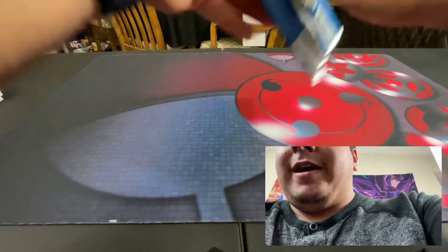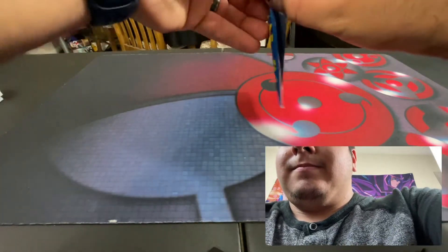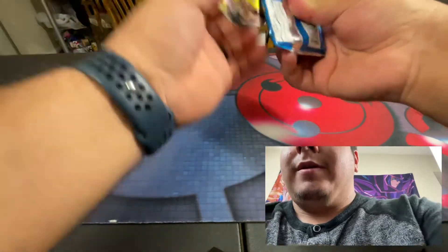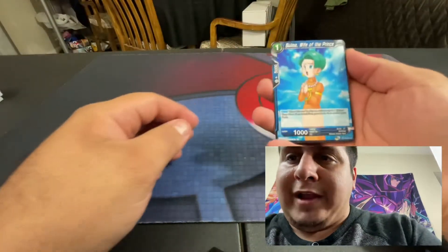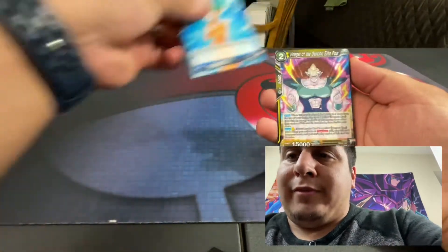I can open it up. Here we go. Let's see what we get from these packs. Always been a fan of Dragon Ball Z. Now it's time to show what I got. We got a Bulma, the Wife of the Prince.